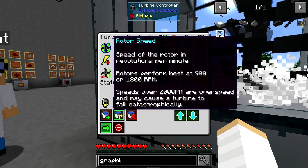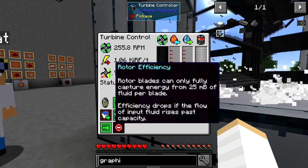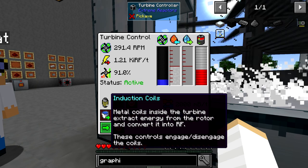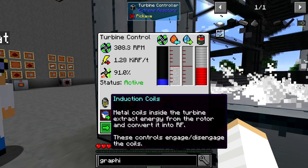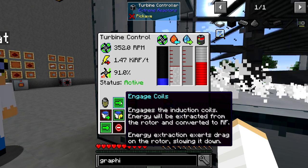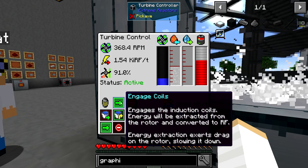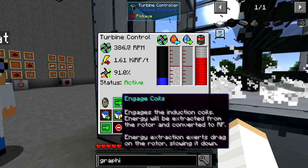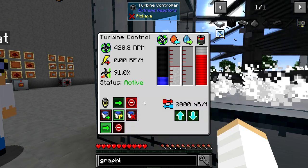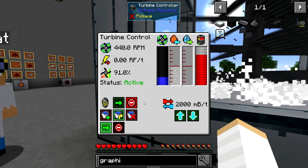So, induction coils — third one from the bottom on the left. At the moment the induction coils are engaged, so that means it generates power but it also creates drag within the turbine. If you disengage them, it won't produce any power but it'll actually spin up much faster.